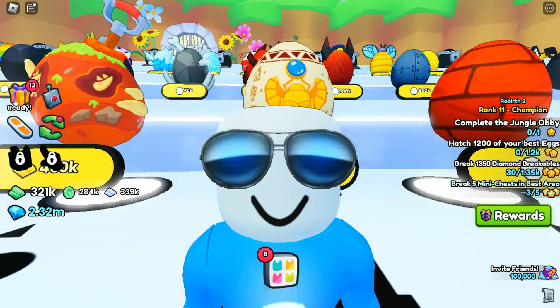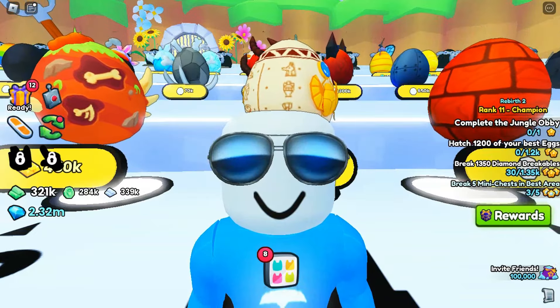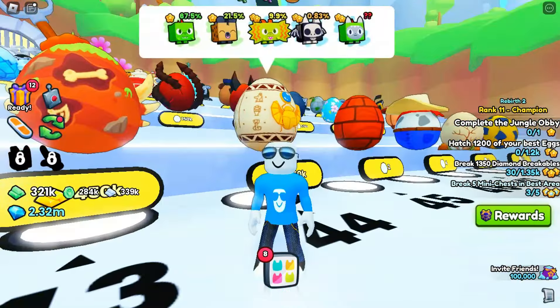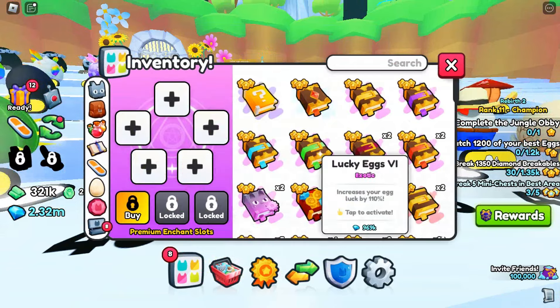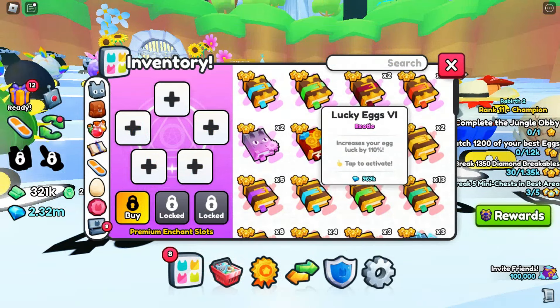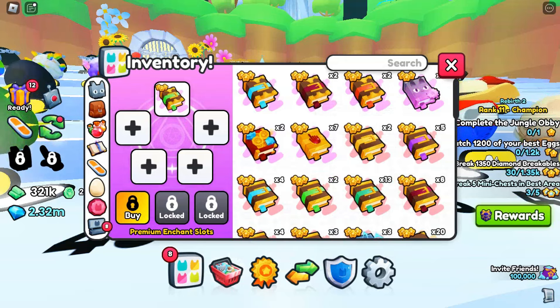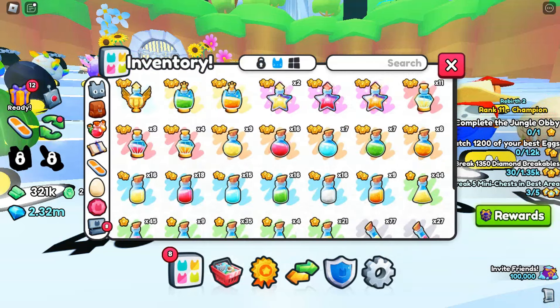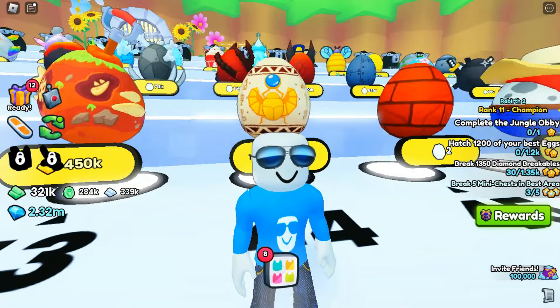I won't do anything else in the game until I get one. But ladies and gentlemen, let the hunt begin. Let's go ahead and give it a try right now. People are saying lucky eggs and chants don't do anything, but I'm not so sure, so I'm just gonna put a couple on. Let's see if we can get that Shiny Rainbow Dino Cat — time to get hatching.